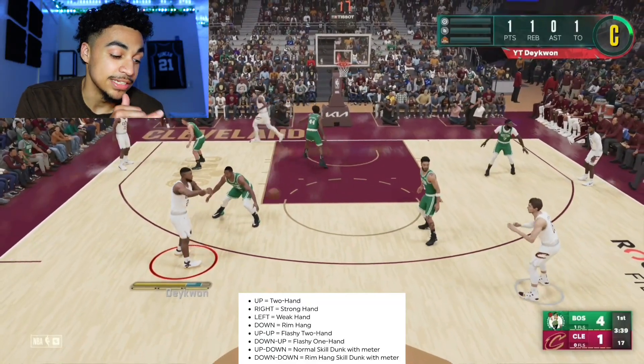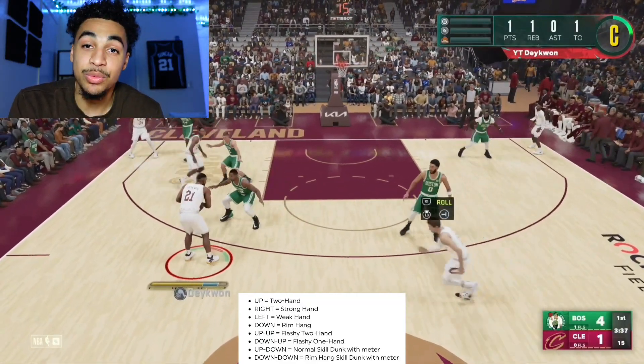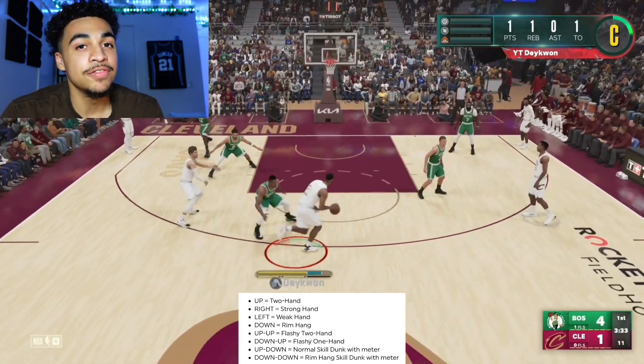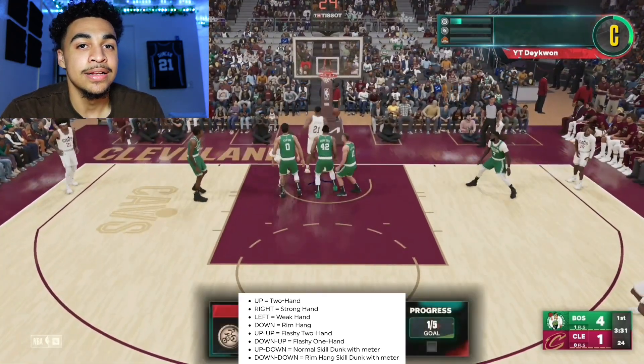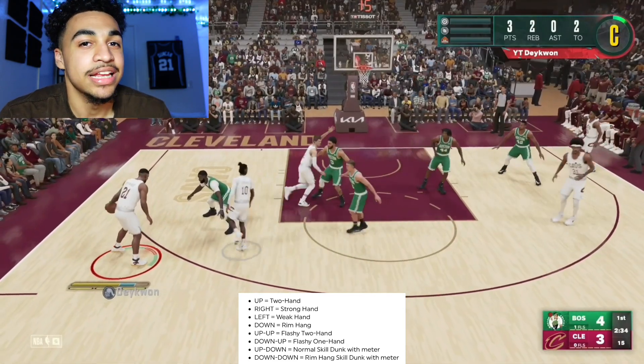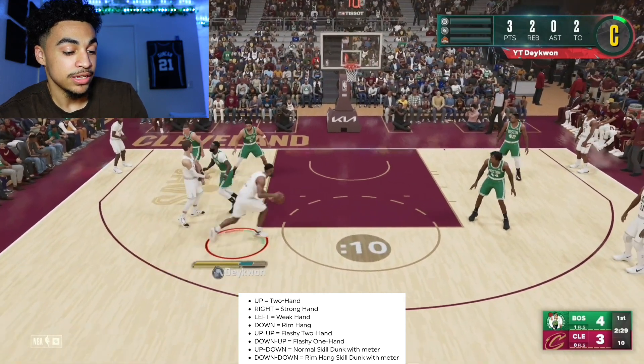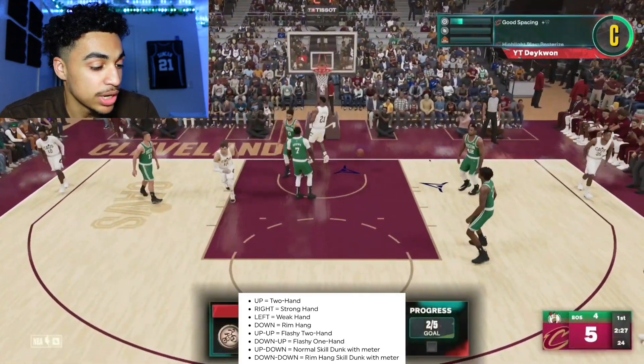The way people have been dunking is just flicking down, which gives you a rim hang — not a good dunk, trust me. What I've been doing — look at what it says — flashy one-hand. That's all we need. We don't have limitless takeoff yet but we're already doing those good looking dunks that we like. The input is down-up.